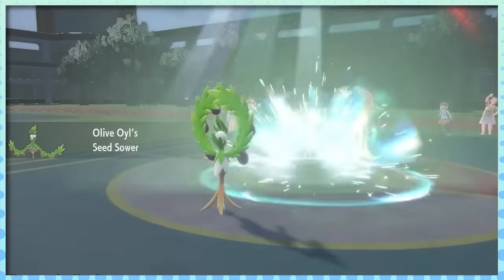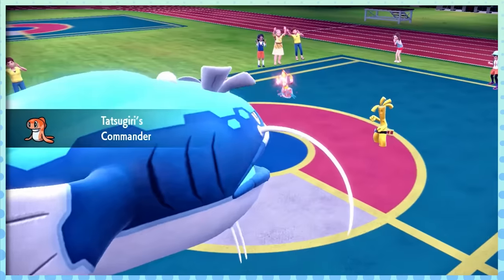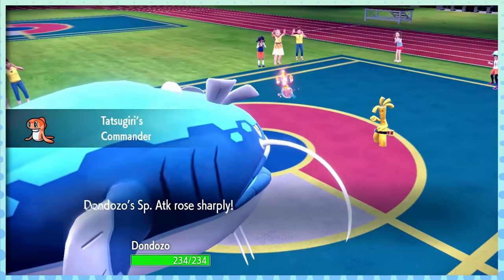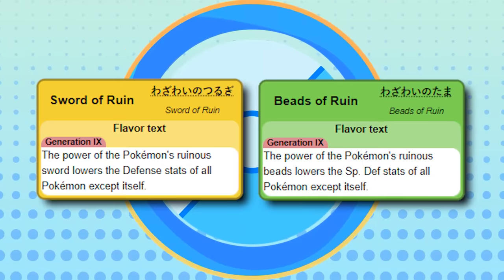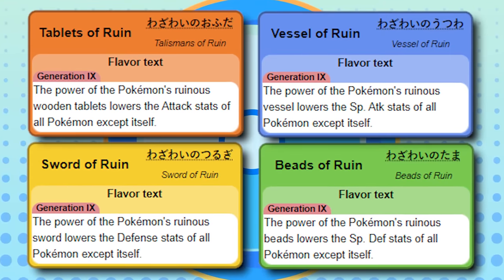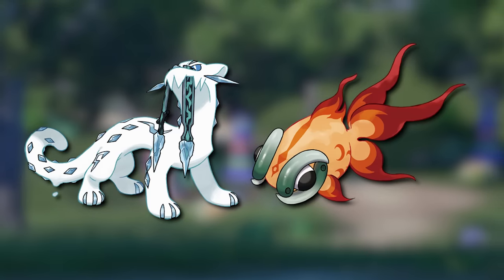And finally, we reach the last handful of abilities that'll scare any competitive player. First up is Commander — Tatsugiri's ability — but that hardly matters since Dondozo is the one using it to become an absolute machine. This pretty much turns it into the raid boss of your team; a 2v1 against this guy means nothing. And lastly, two abilities from the Ruinous Quartet: Sword of Ruin and Beads of Ruin. All of the Ruinous Pokémon have fantastic abilities, but these two in particular synergize with their own kit so well that it doesn't matter if you're playing singles or doubles — they WILL kill you.